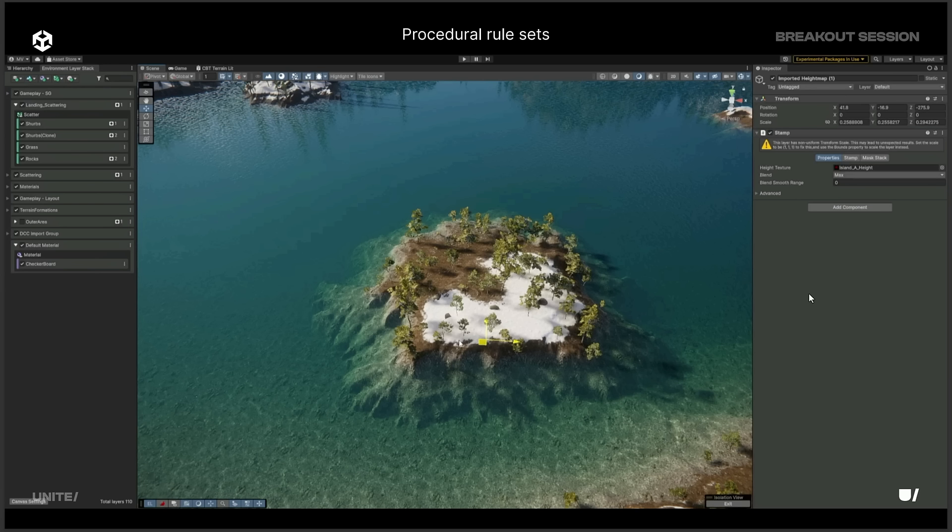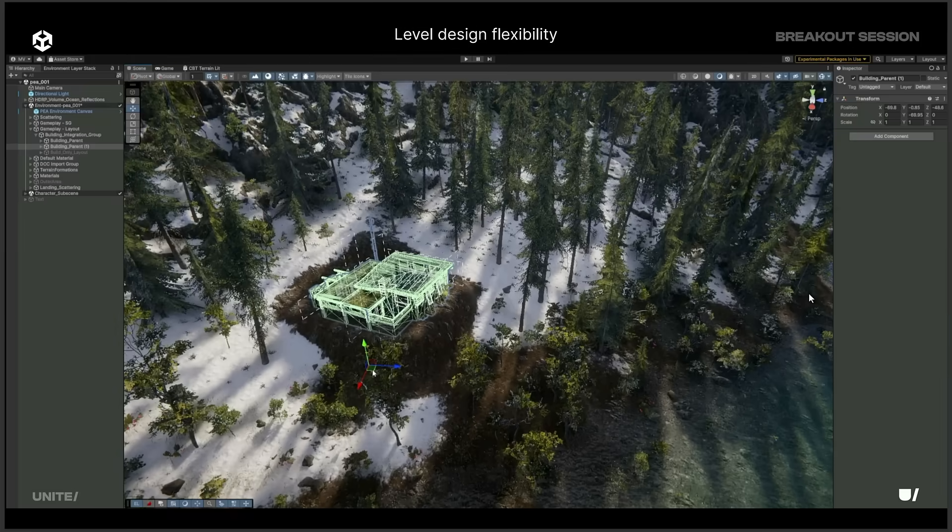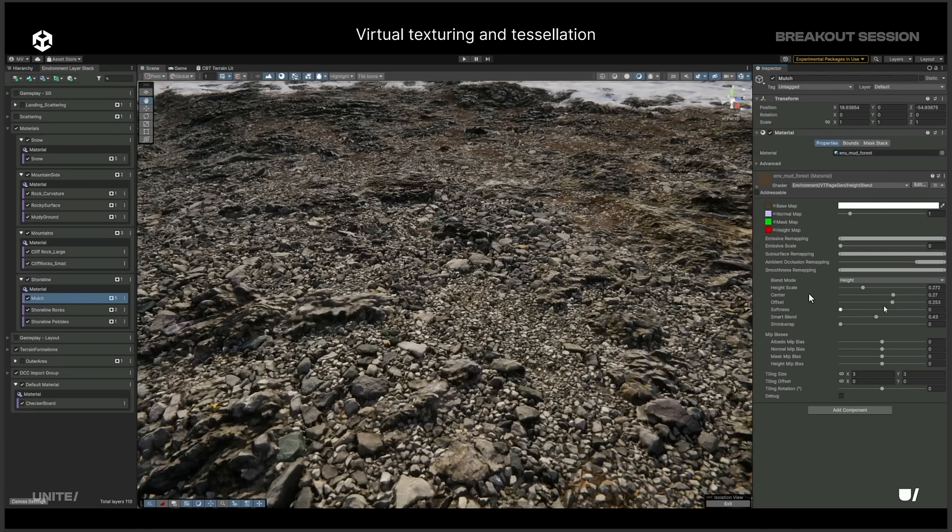We're going to have procedural generation, which is one of the big new features of Unreal Engine and the kind of stuff I think they should be focusing on. Shader graph integration, level design flexibility, virtual texturing, and tessellation — so this is kind of your answer to Nanite, more or less.